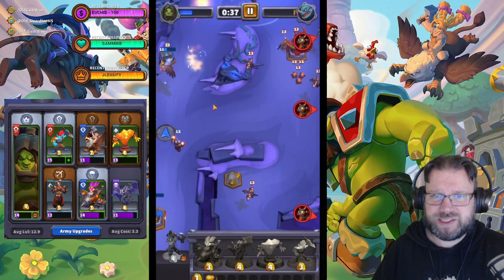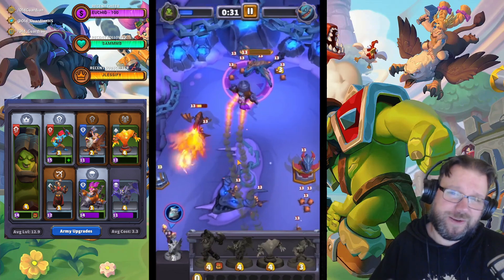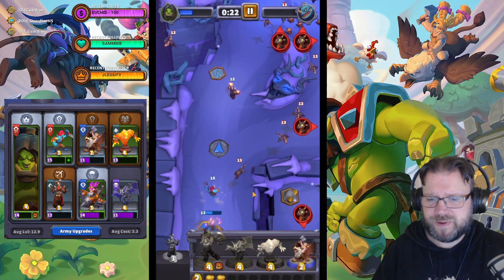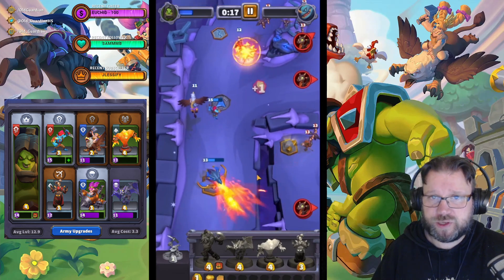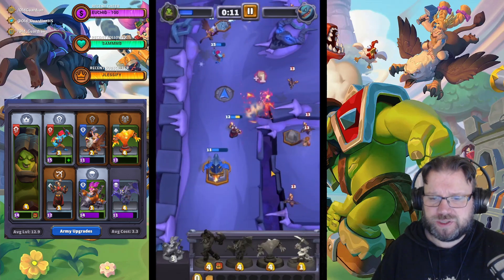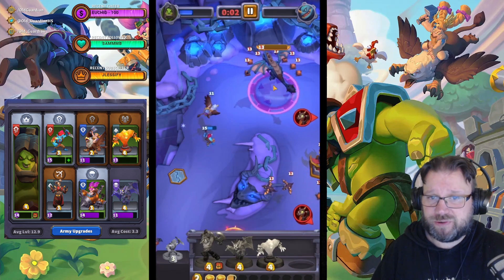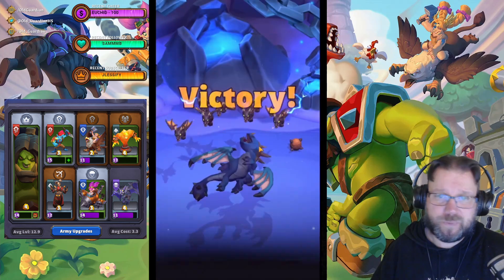Azeros is now taking quite a bit of damage and has just a sliver of health left. I think maybe I can finish her off with a Safe Pilot, but it turns out I couldn't. So I just cycle with the cheapest minis I can — I even throw the Miner out there just to cycle. The health bar is no longer even visible. Safe Pilot becomes available again, and actually the Gryphonrider and Troll are already reaching Azeros. Safe Pilot lands — boom, victory.